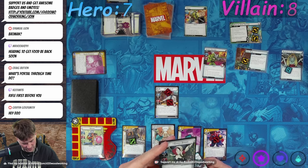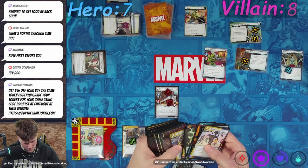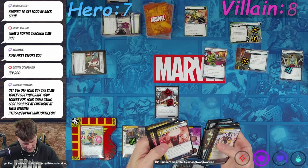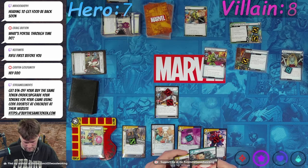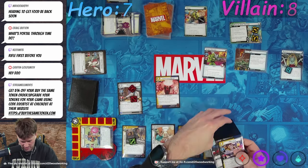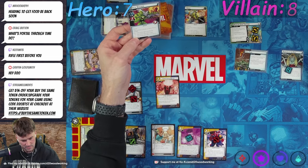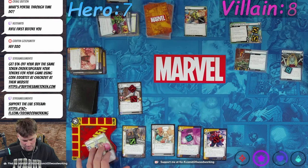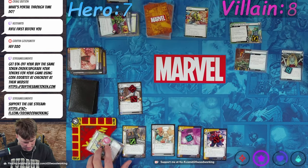When Ghost leaves play, search your deck for an identity-specific event and add it to your hand. Where's the one that lets us attack? Concussive Blast — I want that one.